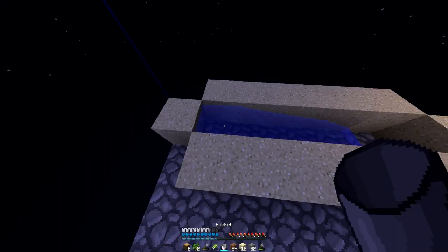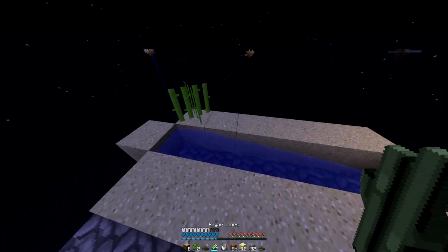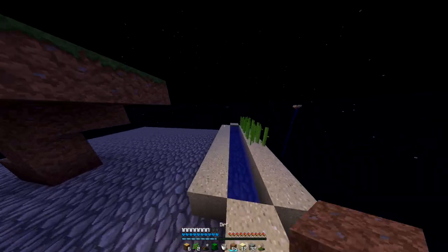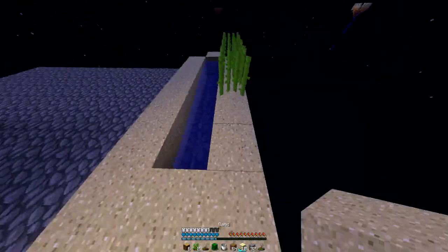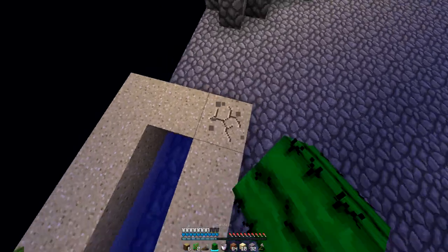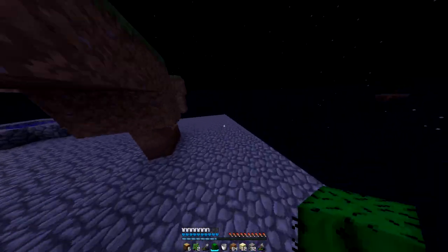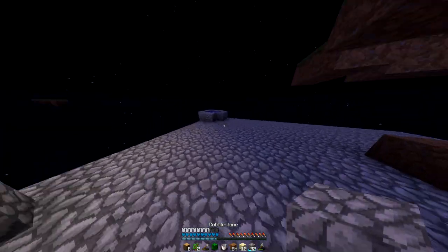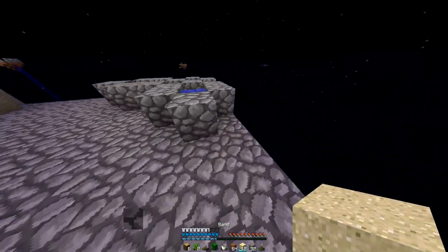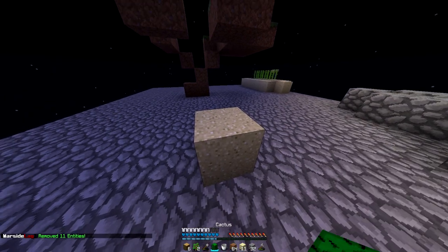Toss some water down here. Toss some sugar cane. Okay, cool. So I have a few cane. And then what I'll do probably is — actually, no, that's a stupid place. That's a very, very stupid place. Where do I want to put this? Maybe... you can go here. Just sort of chill there.